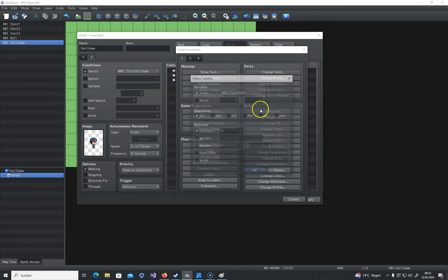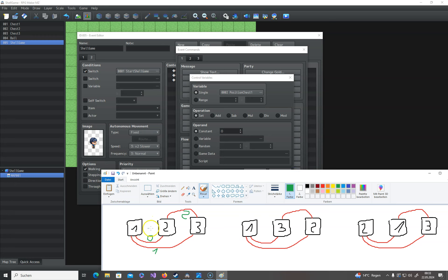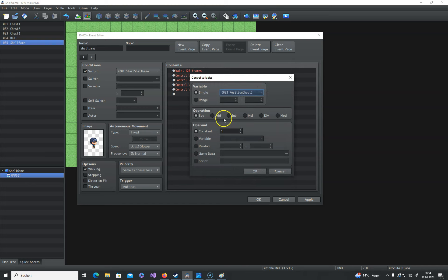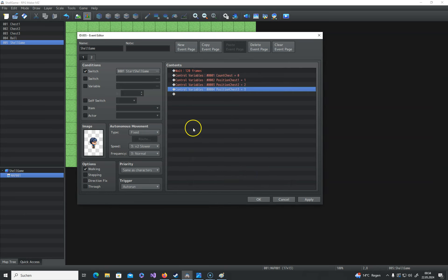Now we can create our three position variables. In our first scenario, box one is on position one, box two is on position two, and box three is on position three. This is our game start — we set chest one to position one, chest two to position two, and chest three to position three.